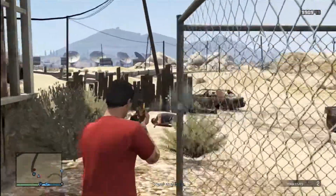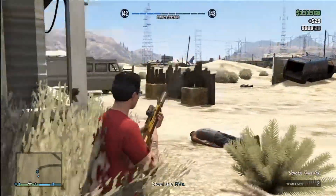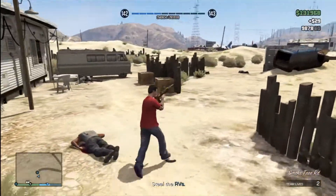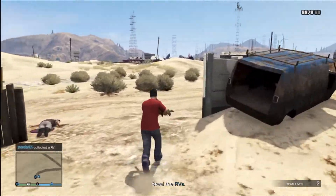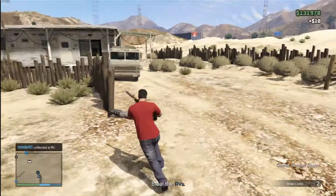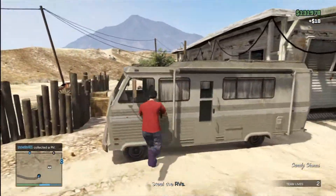Anyway, there's two RVs and my guy is sniping from an advantage point. I just roll up in here. What I'm going to do is get in the RV and just trigger up the reinforcements, then get out of the car and shoot them with my assault rifle.